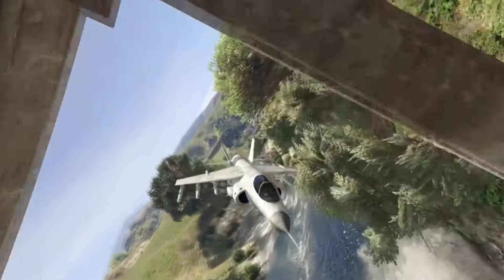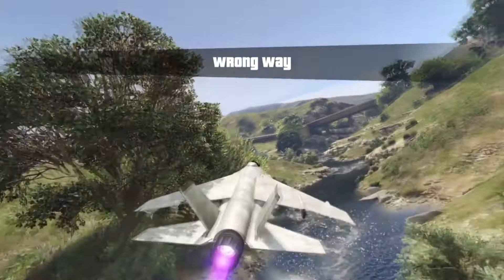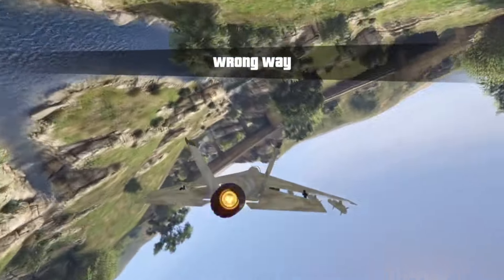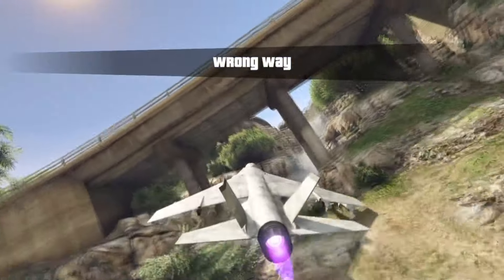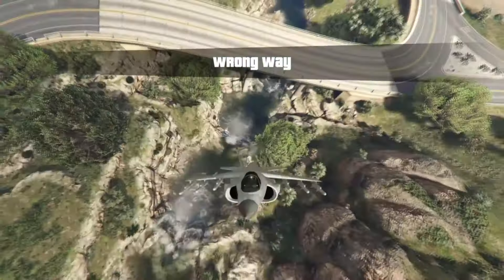He glides under this bridge, throws it in hover mode, and pulls a 180. He starts making his way up this river to nail this last bridge. Making it under that bridge, he goes up for the stall.